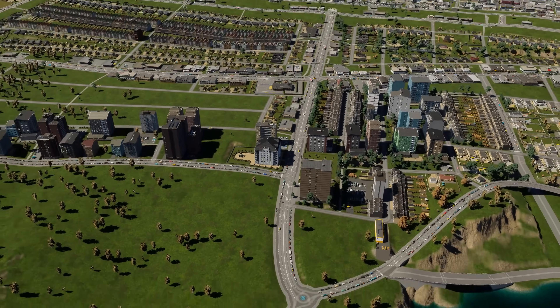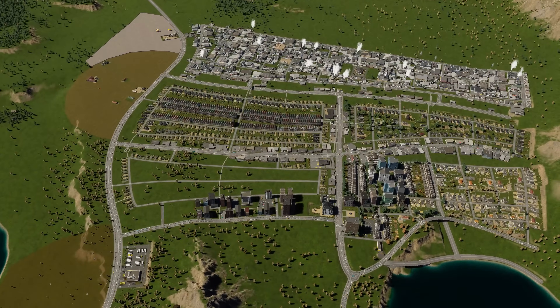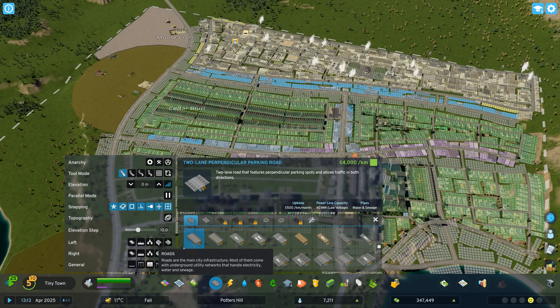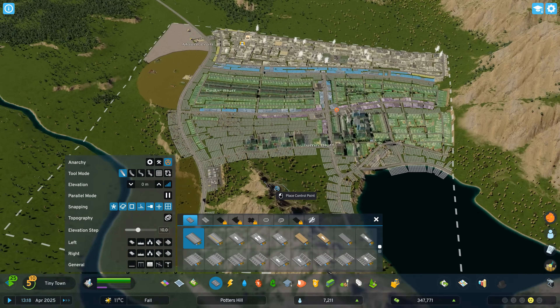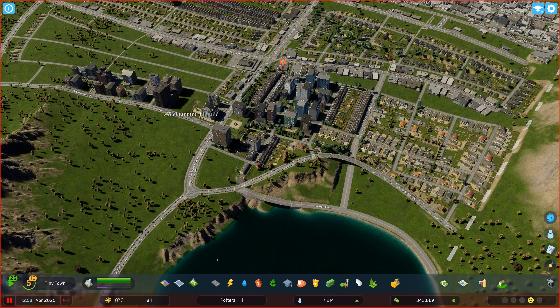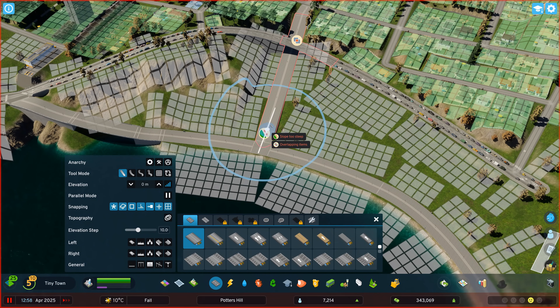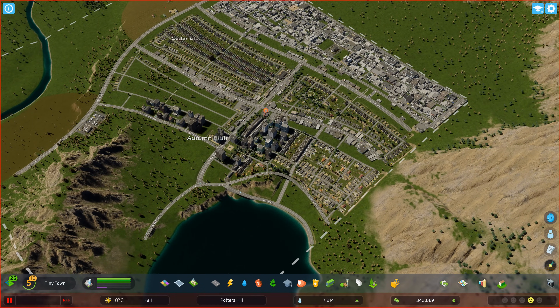Anarchy is by far one of my favorite mods in the game, and it's also one of the most simple. Sadly, it doesn't involve creating a city with no government, although that would be pretty cool. All it does is add this little button down here and removes restrictions when you're placing things. It's no secret that building restrictions in this game can be quite annoying — those pesky little pop-ups that come up when you're trying to build anything: slope too steep, overlapping items, sometimes even building in the water. They're very annoying, but now that we've got Anarchy, we can bypass them.